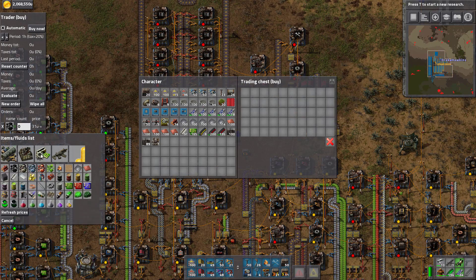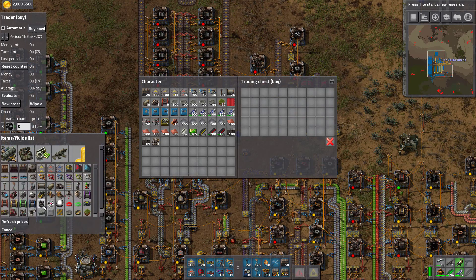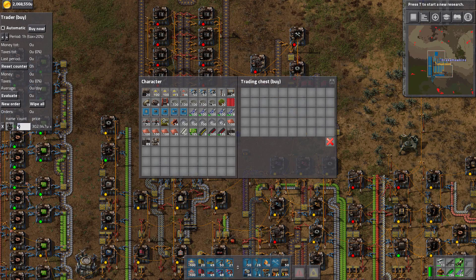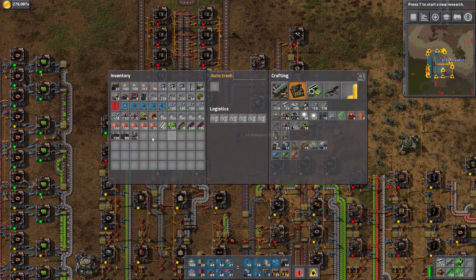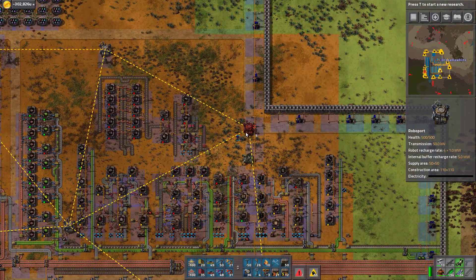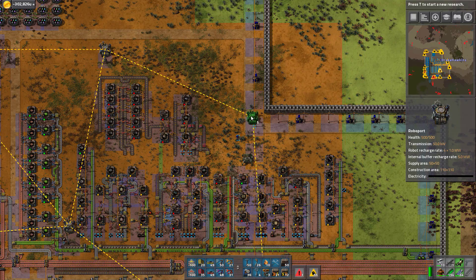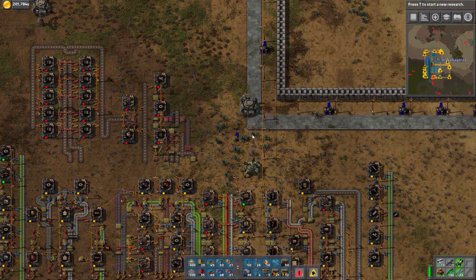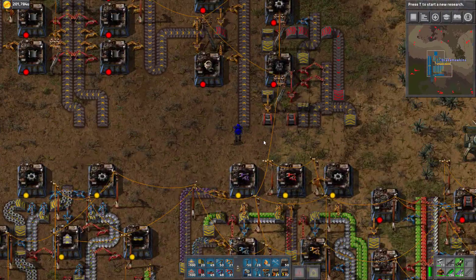I need another roboport because I of course made that space into needing to be part of the network and we didn't connect it. Let's go with five more - buy it. I'll put these in and then next episode we will see this needs to be in the roboport and logistics network, and that should make things work better. Thank you all for joining me one more time and we will see you in game.